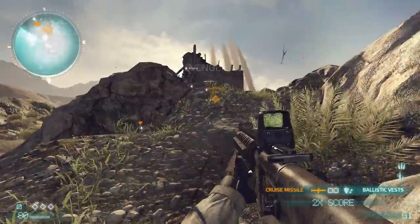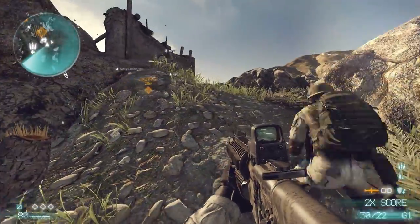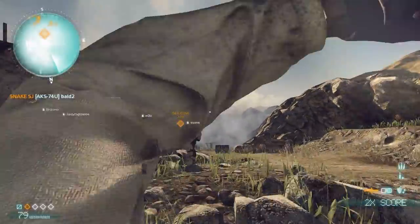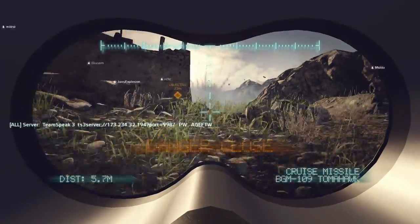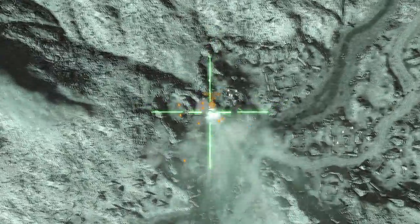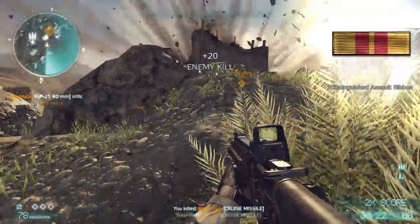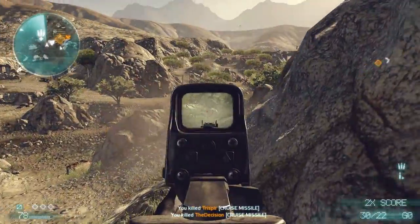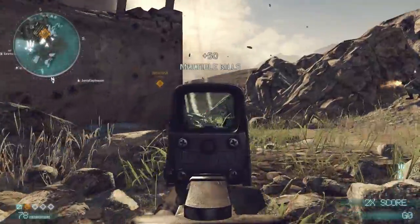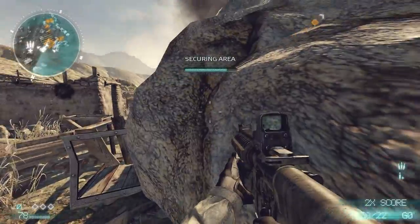I don't immediately call in the cruise missile because I need to wait for the defenders to respawn. I'm watching the radar and letting the UAV show me when enemies have respawned. Once I see a lot of orange triangles, I pull out my binoculars and go for the cruise missile launch. I'm splitting the difference between the two enemy spawn points so the large blast radius takes out basically everyone. It was pretty successful — I got 320 points from that cruise missile, which is pretty tremendous.